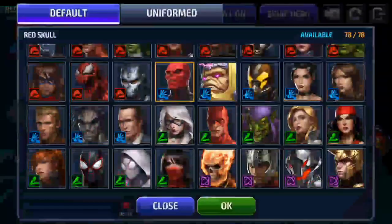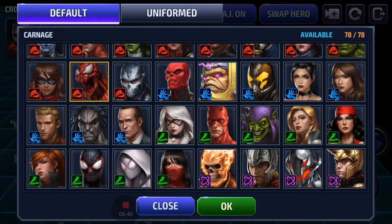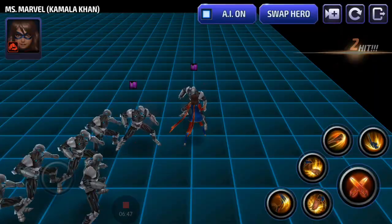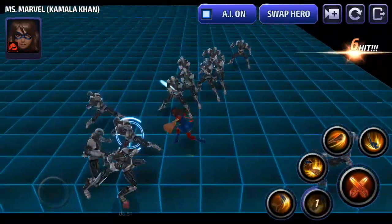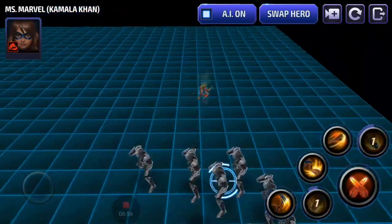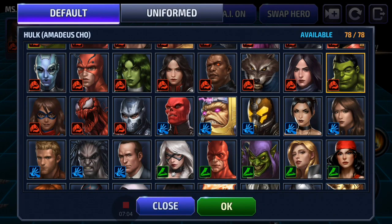Crossbones has no iframes. Carnage has a big iframe on the sixth skill and on the third skill. Kamala Khan — no iframe, no iframe, no iframe, and a slight iframe on the third skill.